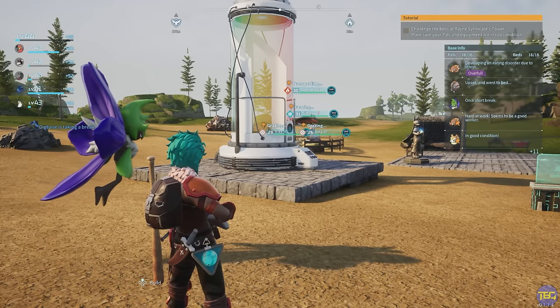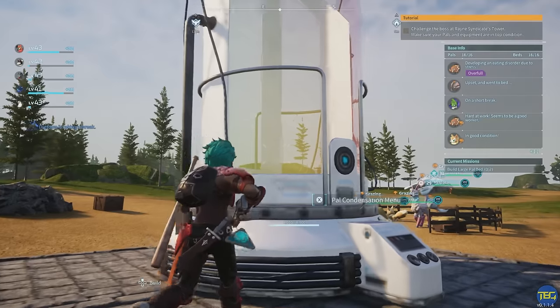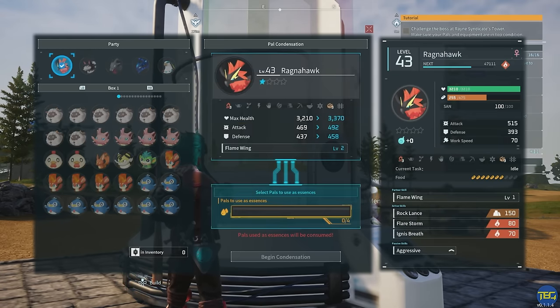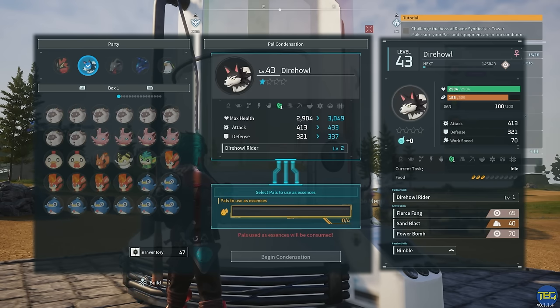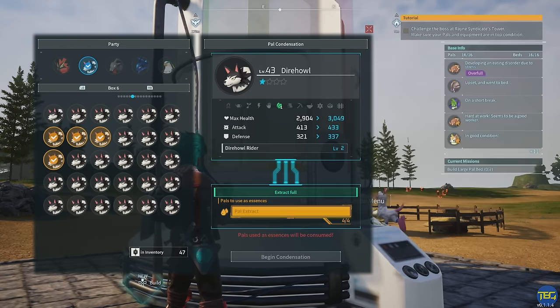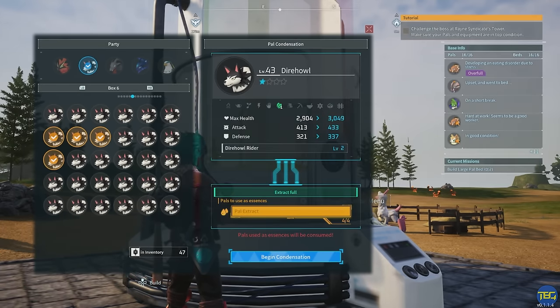Knowing the secrets behind the condenser in Palworld can be one of the best ways to boost your PAL stats, increase your base's efficiency, and even increase your own speed and damage output. Today I've got a full comprehensive guide on everything you need to know about the PAL condenser, going over exactly what it does, how to use it, and some tips on speeding up that process.